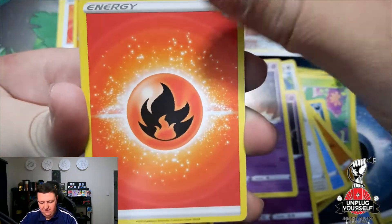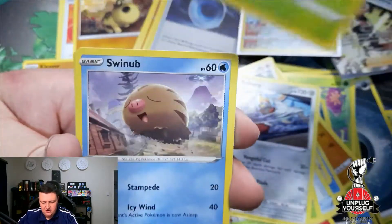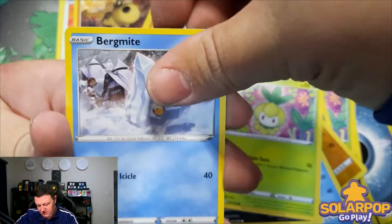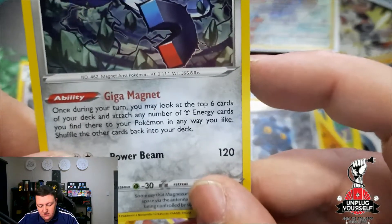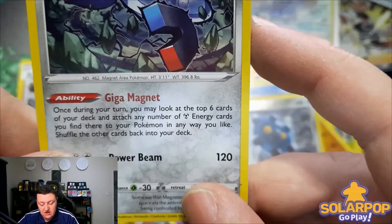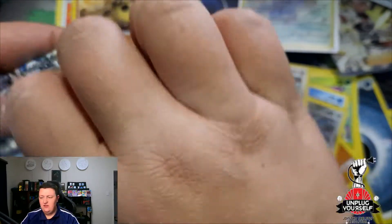Two more packs to go — can we finish with a bang? Here's your code card for this pack. Fire Energy. Combee. Kricketune. Bisharp. Yanma. Snorunt. Nickit. Petilil. Bergmite. Reverse holo Bronzor. And for the rare: a holographic Magnezone! Giga Magnet — once during your turn, you may look at the top six cards of your deck and attach any number of Metal Energies you find there to your Pokémon in any way you like, then shuffle the rest back. Basically acceleration for Zacian.